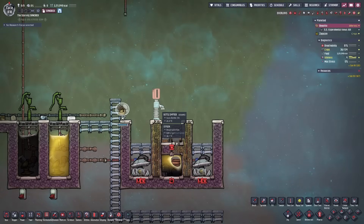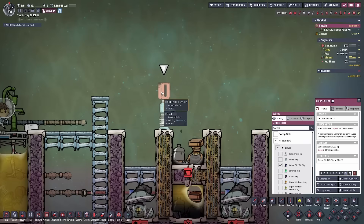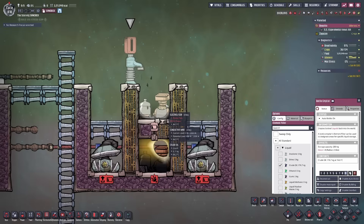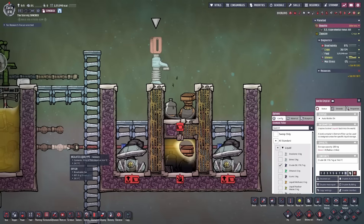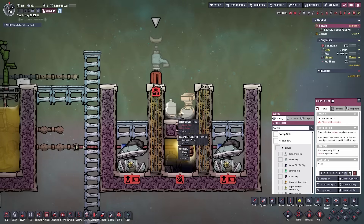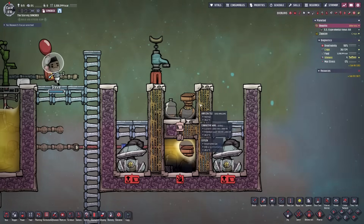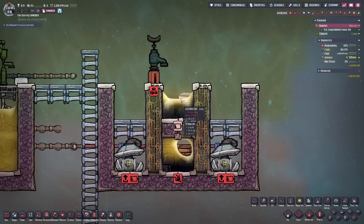The second way to fill the chamber with liquids is by using a bottle emptier. The difference is that bottle emptier buckets are always 200 kilograms, so they put a lot of liquid into a very small space without precise control. However, you can pause the game midway through the draining process, uncheck the liquid, and the remaining bucket will drop to the floor — leaving only a small amount in the chamber. In my experience, electrolyzers work fine up to about 100 kilograms of submerged liquid, but going above that may cause flooding issues.